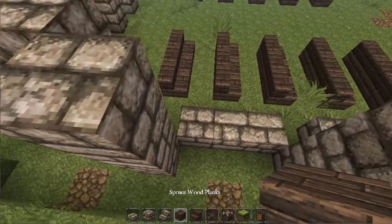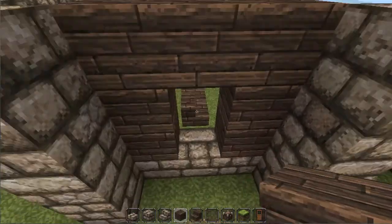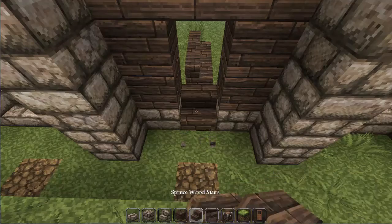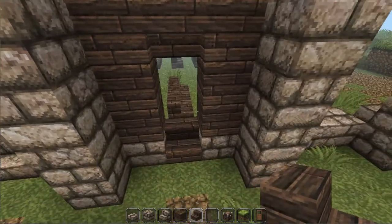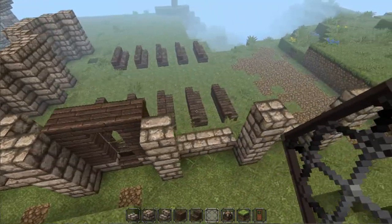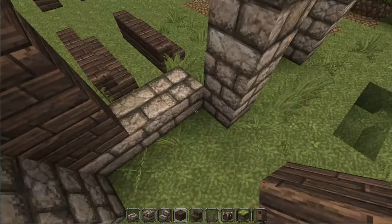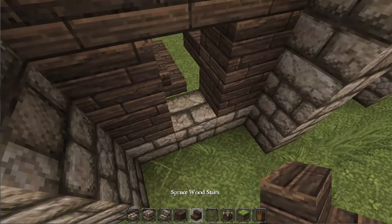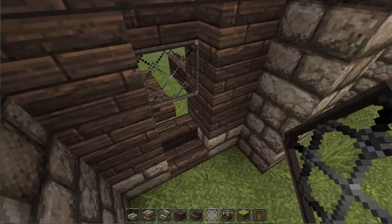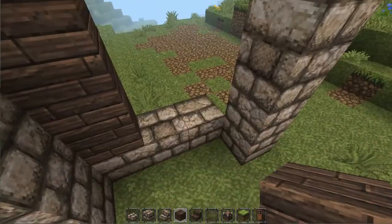Now we're going to fill this in with wood planks, but we're going to use wooden stairs this time — trying to switch it up. Wooden stair, wooden stair, wooden stair — there. Build up like this.